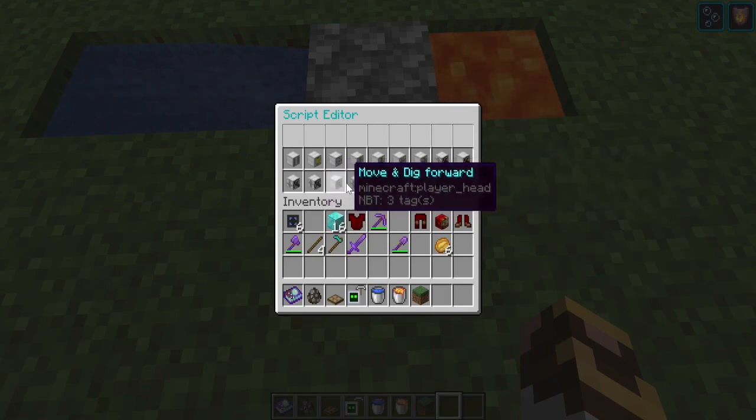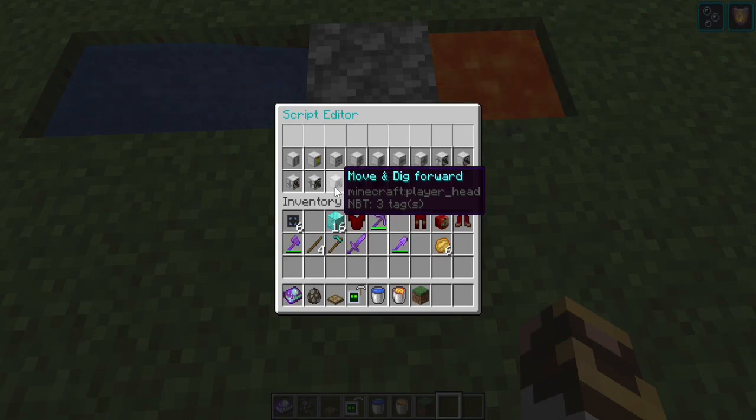For example: move and dig forward eight times, then turn left — that's nine commands — repeat that pattern four times, that's 36 commands. The 37th command could be dig down, and that's where you have fuel and items stacked in a corner. They could dig a nine-by-nine or even a ten-by-ten hole all the way down to bedrock. I'm going to work on that for an episode — using androids to dig out a mass chamber — that's a great idea.